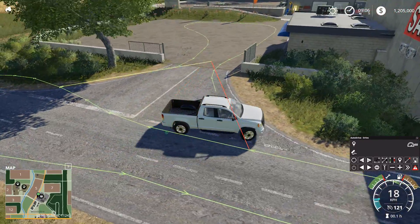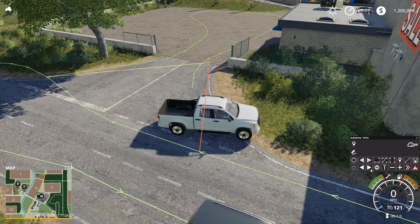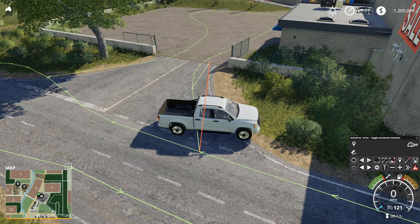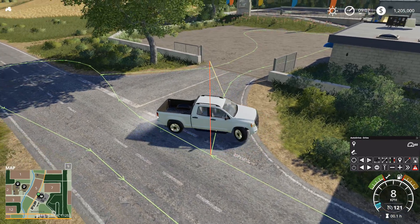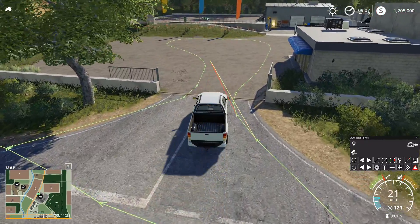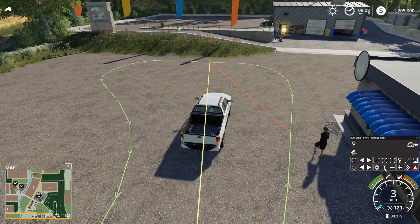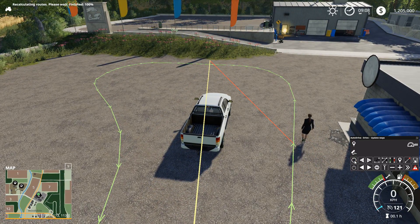Do the same thing on the other side here now. So we have this point right here, we're going to get to that one right there. So now we have this little tiny network that goes from the shop to the farm basically. So let's go ahead, we have it at drive mode right here. Let's go ahead and update our pathways here so it knows where we can go. Done. Excellent.